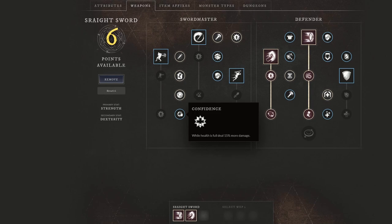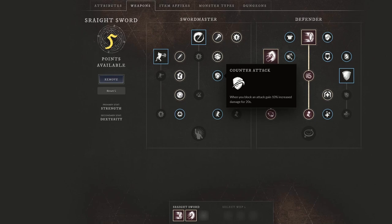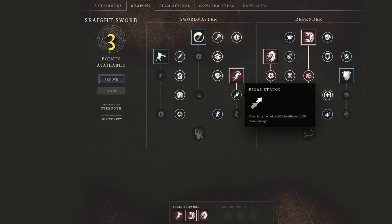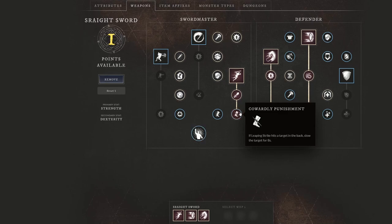We're going to miss out on confidence because you won't be at full health very often in the open world. We are going to take freeing justice: successfully hitting with a heavy attack causes you to lose all debuffs — very strong depending on what you're playing against. We also have counterattack: when you block an attack, gain 10% increased damage for 20 seconds. I also want to take leaping strike — leap four meters and deal 135% weapon damage, a huge leap. With final strike, if you hit a foe below 30% health, deal 50% more damage. And cowardly punishment may be the strongest passive in the game: leaping strike hits a target in the back, slowing the target for eight seconds — an unbelievable amount of slows from this build.